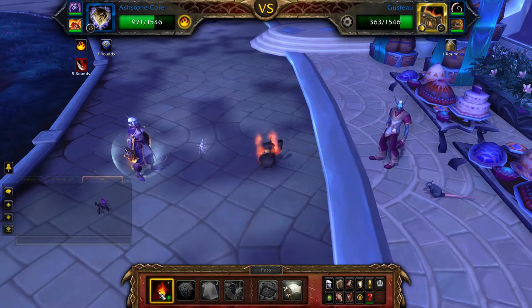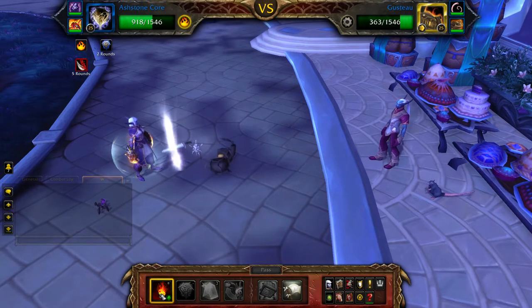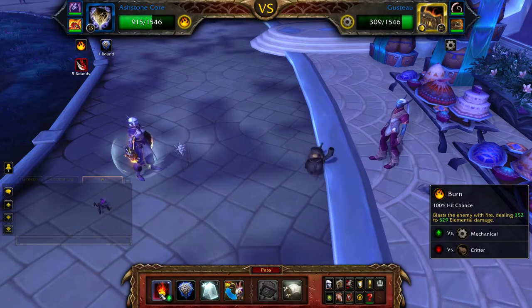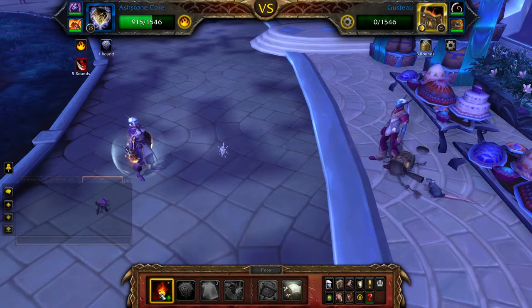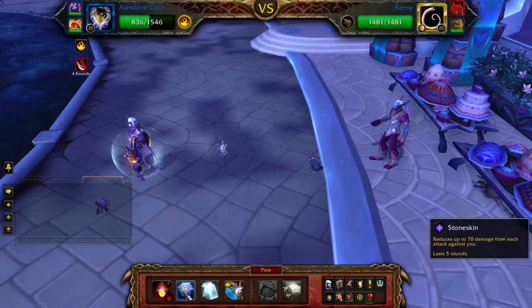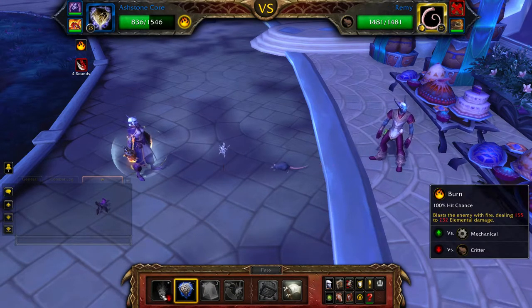Once Gusto is defeated, Remy will join the battle. Cast Stoneskin and then use Burn until your Ash Stone Core is defeated.